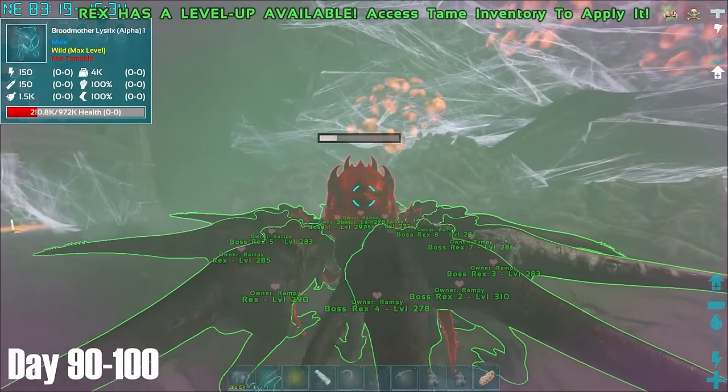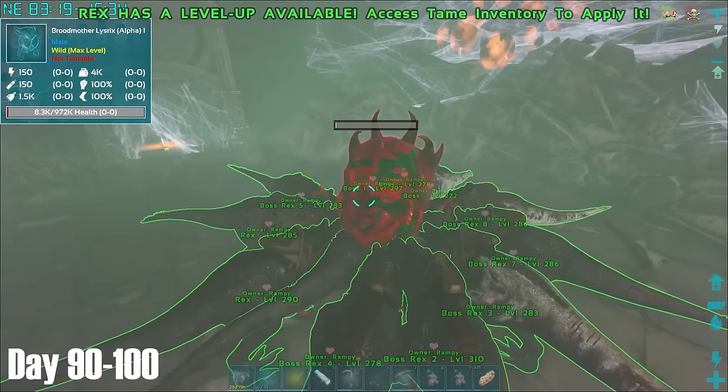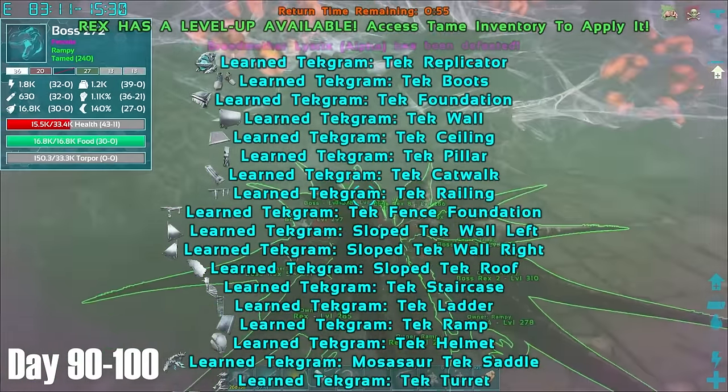I was anxiously looking around as all the Rexes' HP were getting low, but in the end, even without the Yutyrannus and about 3-4 Rexes that I'd left behind, the fight went pretty well. Had I not made those saddles however, we would have had absolutely no chance.